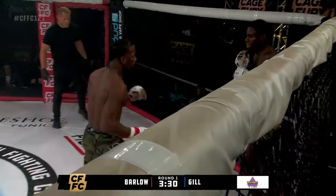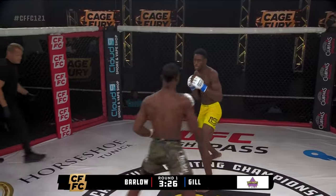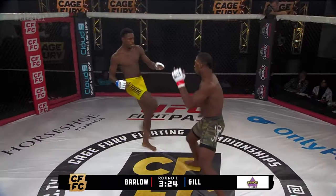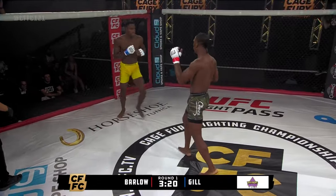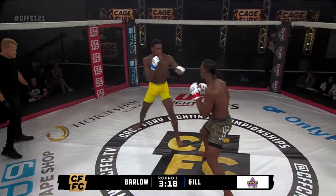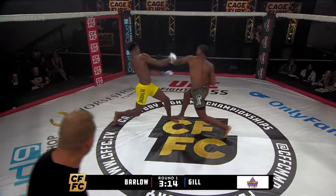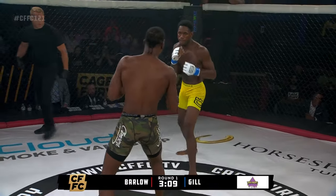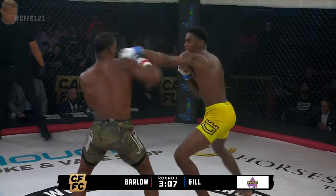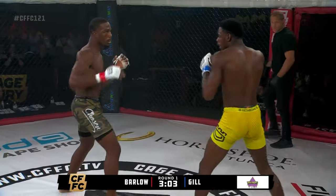Another big left hand. Barlow stalking right now from the center. Gale throws the right hand, trying to get his way off the fence. Inside left — go low, go high. Go to kick low, bring it up high. Big shots traded in the pocket. That left hand is on point, continues to connect.